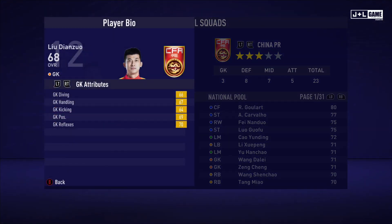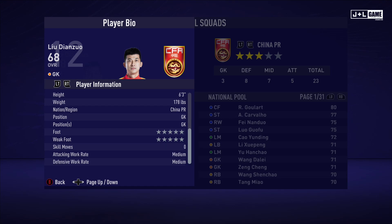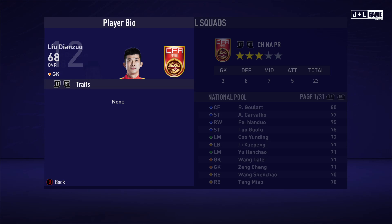Up next we have Lou Dianzio. His GK attributes are okay. His physical attributes seem to be above average. His mental attributes are also above average. His skill attributes seem normal. This is his player information — no traits for Lou.